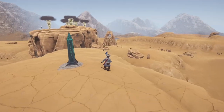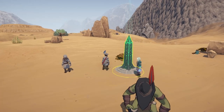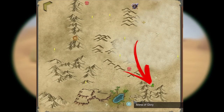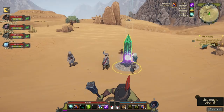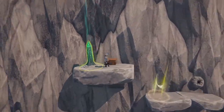Number 10 is just located here — you can see number 11 in the distance on the mountain over there. Number 10 is just located northeast of the Arena of Glory, just below this Unsolved Mystery.